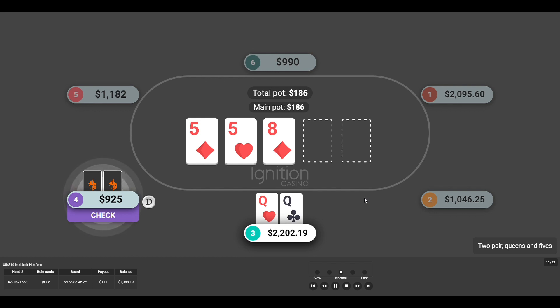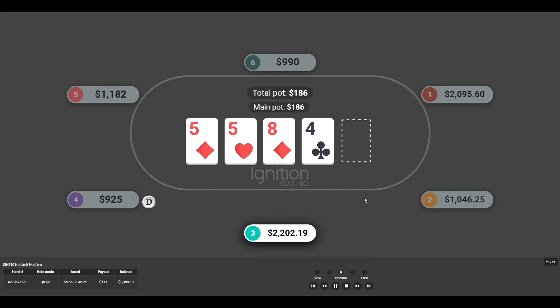The final hand: pocket queens. Feeling pretty good, just looking to dodge an ace or a king. He didn't make the call. Anyway, I hope you guys enjoyed another quick session here on Ignition — thanks for watching and we'll see you in the next poker video.